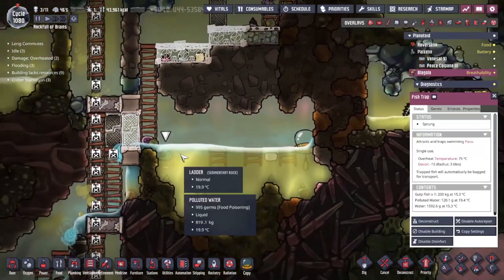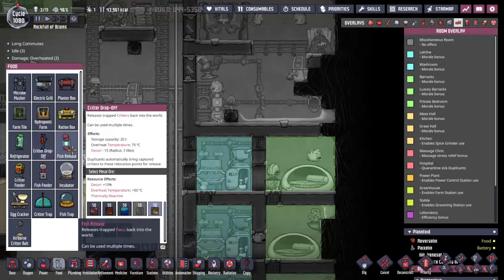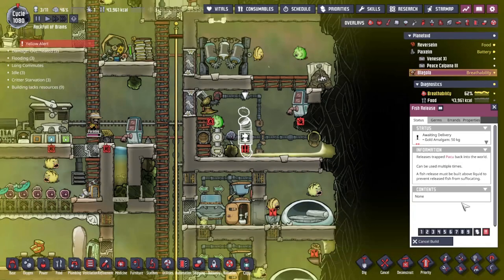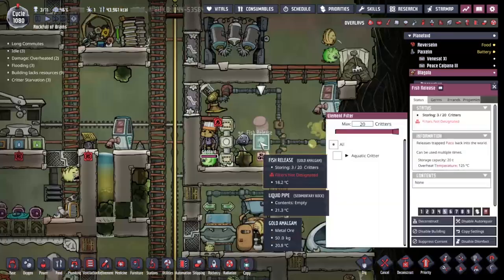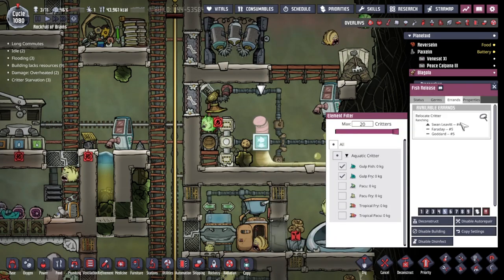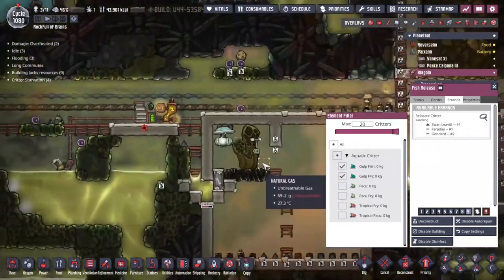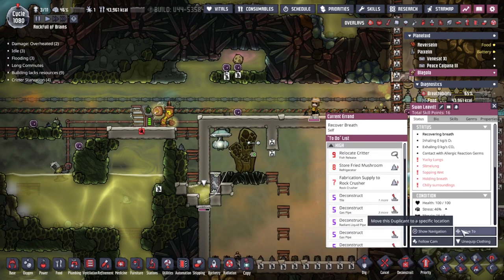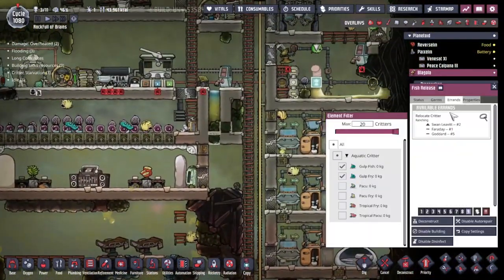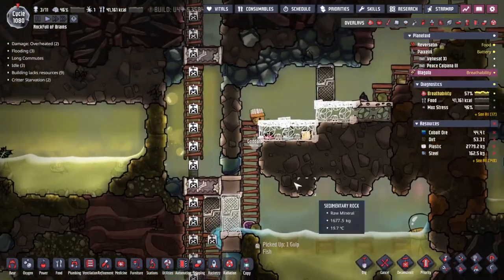Maybe I've put them at the wrong height - let's try putting these ones down lower and see if that does any better. One bit lower down - brilliant, did it, amazing! Now that we've got one - I bet we need to put down... I don't know, I've never used one of these before. Fish release - maybe like that - that looks good. I should definitely have got that built by now. Fish release: aquatic creature, gulp fry and gulp fish.